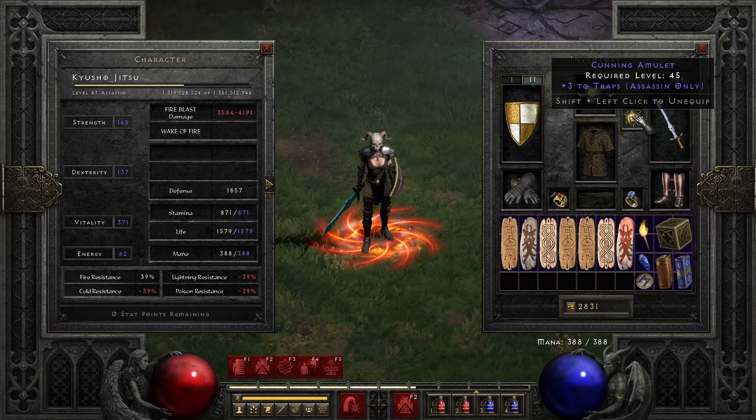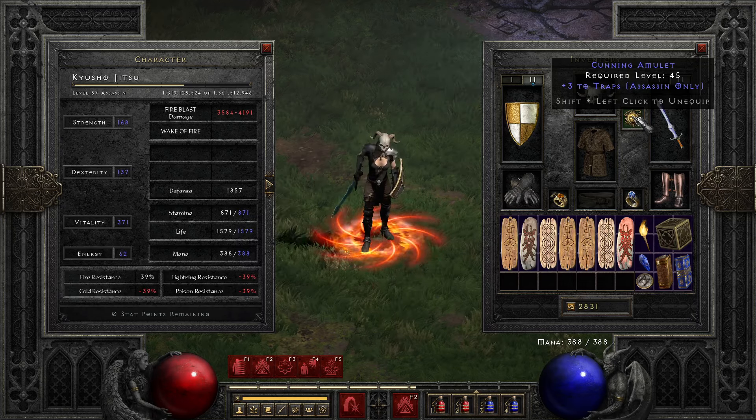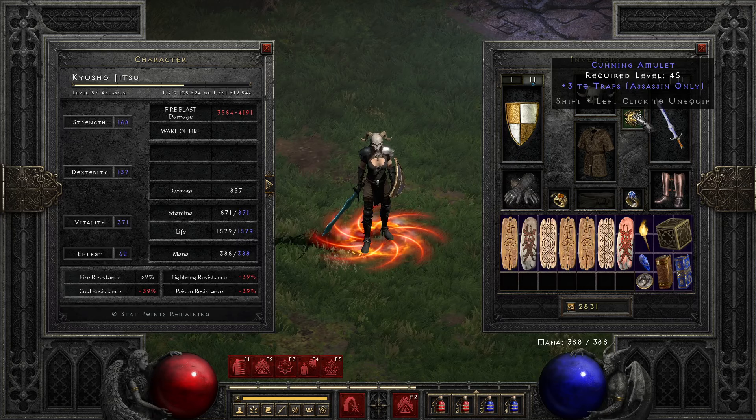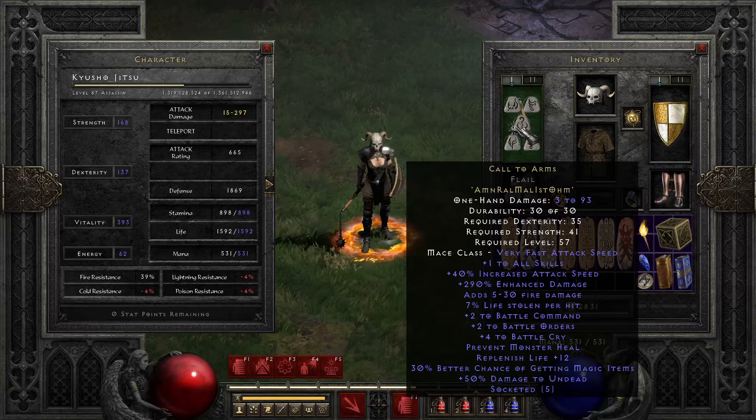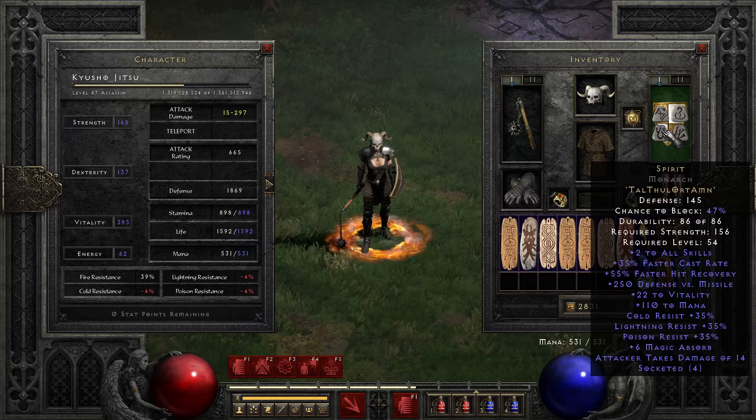For the amulet, I have a Mara's in the stash — everybody knows Mara's. But this is actually a little bit more damage, so I prefer just a blue traps amulet. Any random plus-skills amulet would do here — even a Saigon's, honestly.